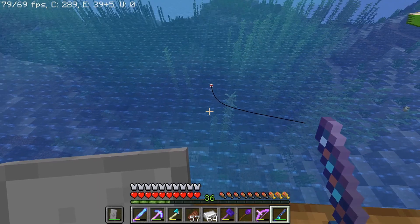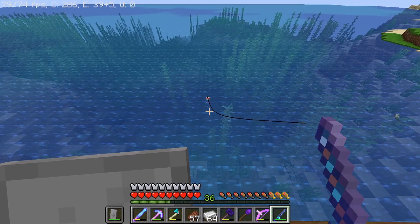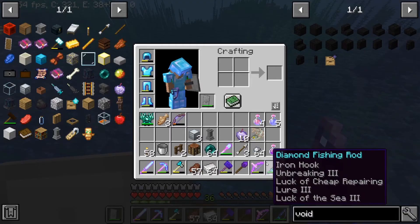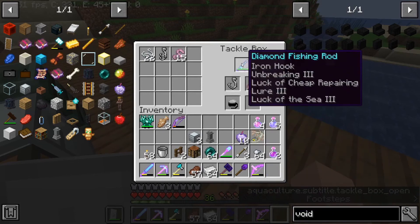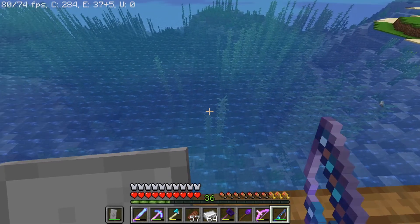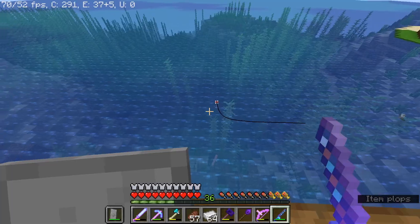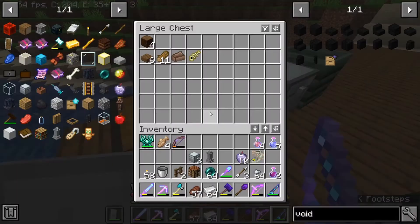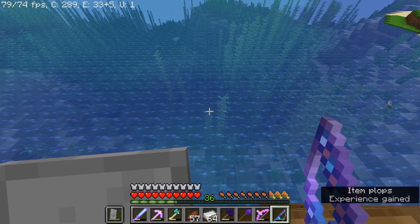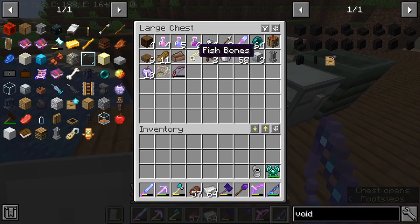I'm not catching anything — the bobber keeps going down but I'm not catching anything. Oh there's a fish... it's still there. I don't know what's happening. I'll put all this stuff away so I can keep track of what I'm catching. I got a tin can! I don't know what to do with it, but I got one.